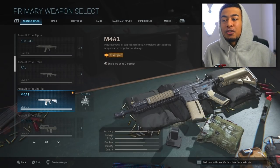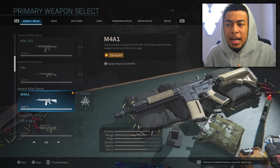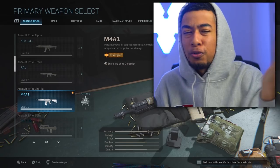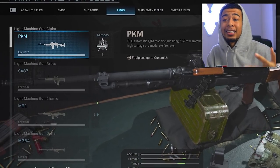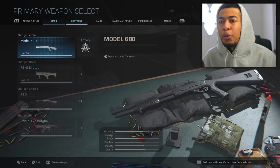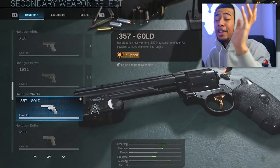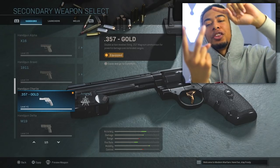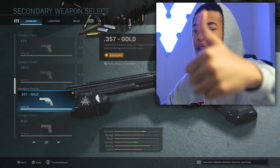I've split the weapons up into different categories to make it easier to talk about. I've grouped the assault rifles, SMGs, and LMGs together because they all require pretty much the same challenges and tips. Then I've got shotguns separate, marksman rifles and snipers together, the two melee weapons - riot shield and combat knife - together, and then separate categories for launchers and handguns. So six categories total.